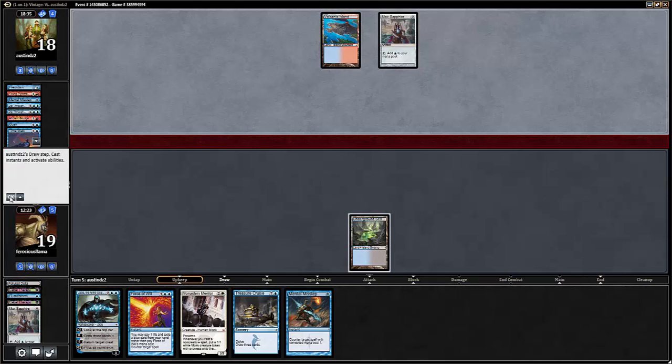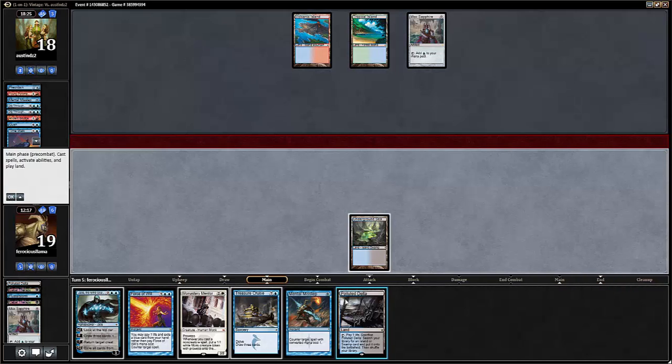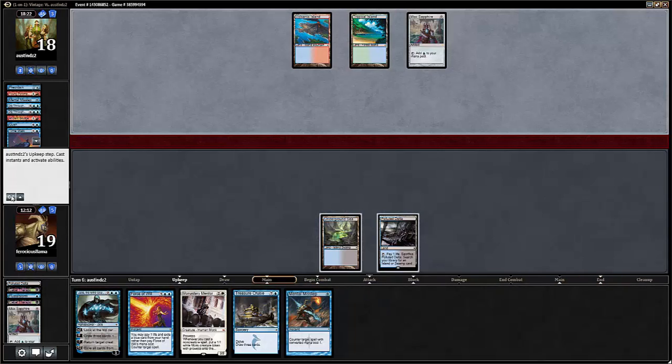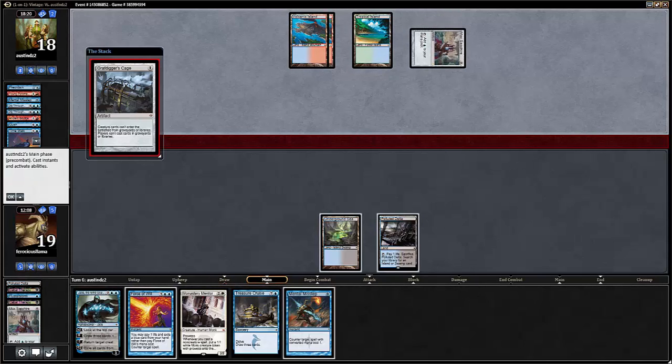I'm trying to keep the game moving instead of thinking about stuff forever, because that's always the worst. We got land number two — go team Ferocious Llama! He played that Gush. He's only got two cards in hand now but I don't know what they are. We can't Cabal Therapy him anymore but we've got a Treasure Cruise. We're going to let our opponent do his turn — he's only got two cards in hand and six, seven, eight mana. I wonder what the probability is of us drawing a land.